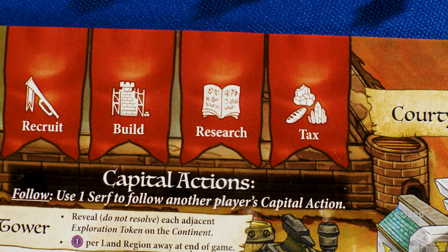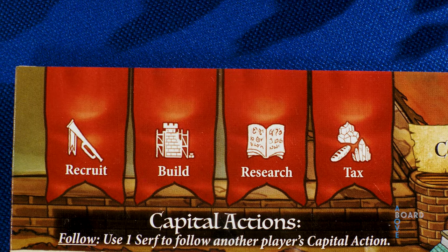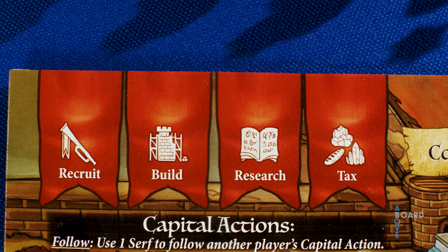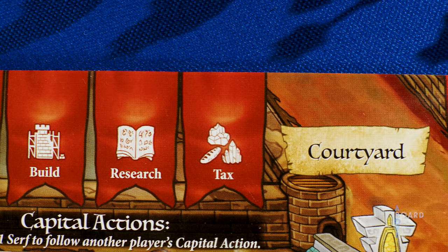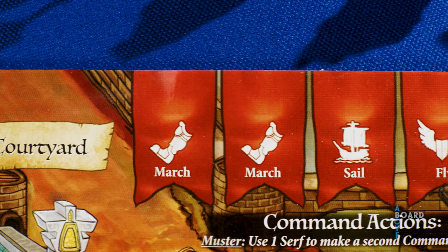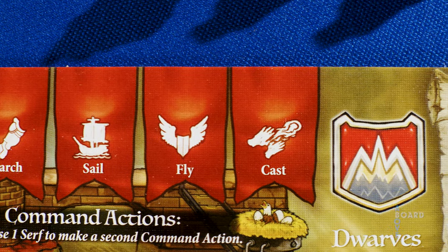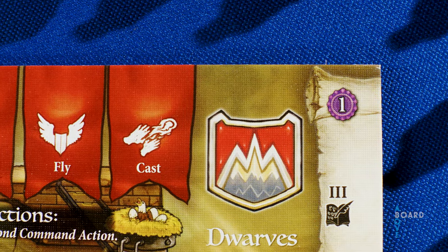If you take one of these first four capital actions, all of which involve building up your empire, your opponents may follow you and take the exact same action during your turn. I would have to make decisions about what to do even when it's not my turn? I told you, this is not the game for you. If you take one of these five command actions, all of which involve moving your armies or casting spells, your opponents can't copy you, and you take the action alone.